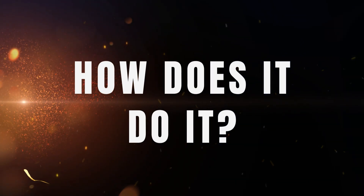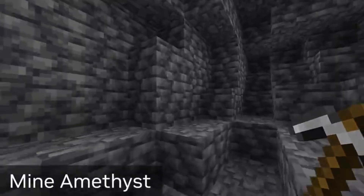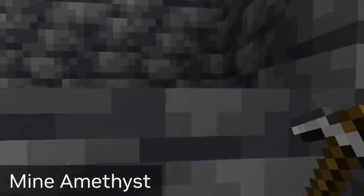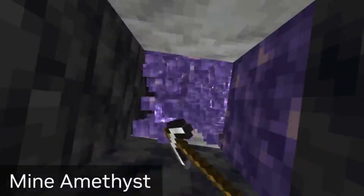So how does it do it? Voyager functions by writing, improving, and transferring code stored within an external skill library. This results in small programs that help it to navigate, open doors, mine resources, craft a pickaxe, or even fight zombies.